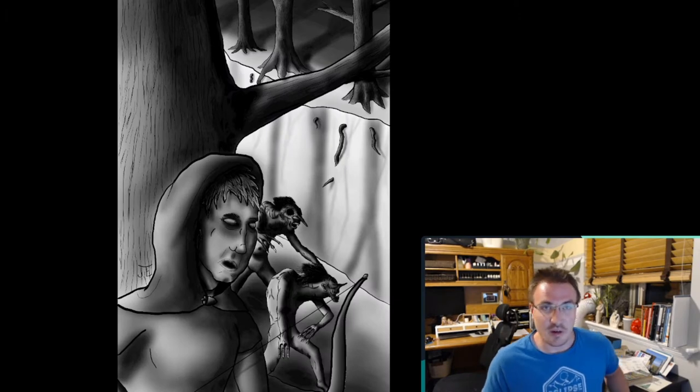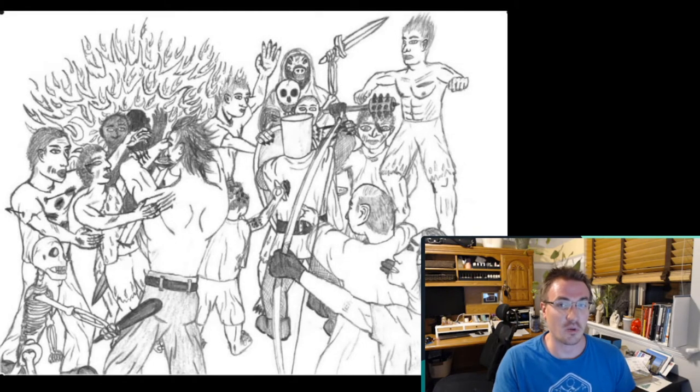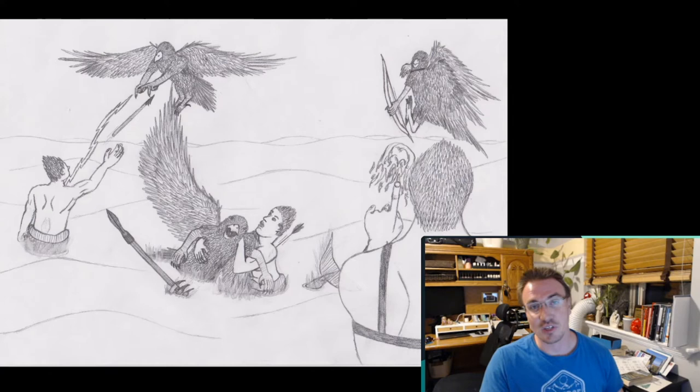Just like any other AD&D initiative system, it's got 10 segments of 6 seconds each for a 1-minute round. But the special thing about it is that during each segment, each character can move — whether it's the segment they've rolled their initiative on or not. That's really the key. As you roll into initiative, the Dungeon Master doesn't say 'you're on segment 2, so now this is your segment.' Rather, everything is happening very simultaneously. So playing with Rick and at my own table, you'll say 'segment 1,' and players have some movement they want to use, or maybe their initiative comes up on segment 1. If they do, then they say so.